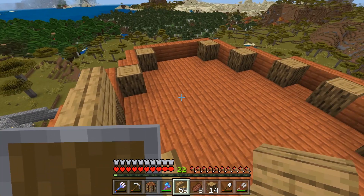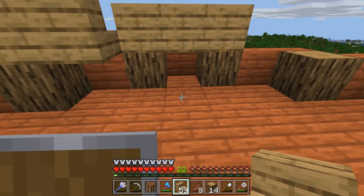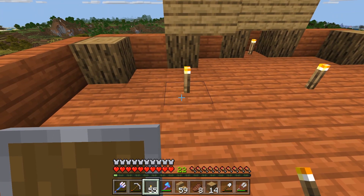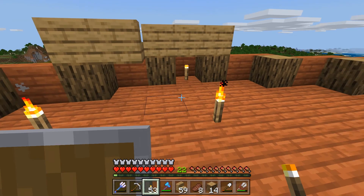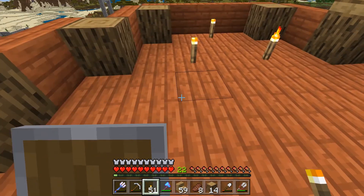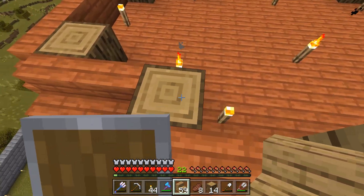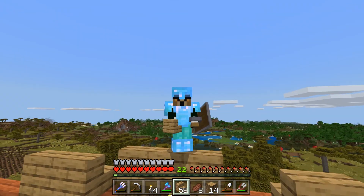Now we've got the staircase there. I'm looking at the blocks thinking should I bring this up? Then I decided to go with torches. One thing about monsters is they can't spawn around light sources and they can't spawn on torches. It's unrealistic to put torches on every block and it would look awful, but if you can space them out in certain areas it gets the job done. That's kind of what I'm doing here - making another pattern for some torch light. I don't know, just gives it a little more light. Maybe it'll look cooler when it's night time with a little bit of light coming out.